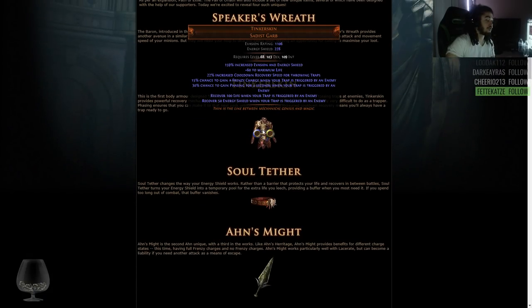Tinker Skin — I heard a lot of hype around this one. Let's see: 160% increased evasion and energy shield, 60 maximum life, 22% increased cooldown recovery speed for throwing traps. So that's really good.